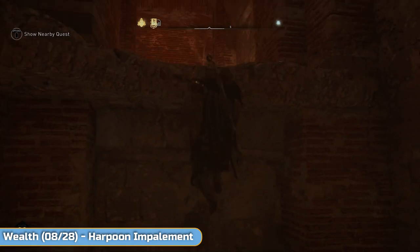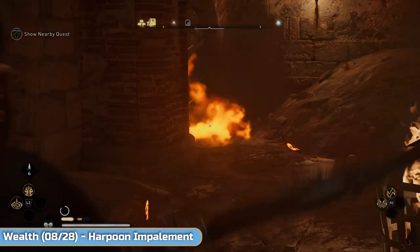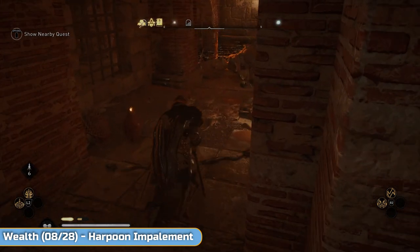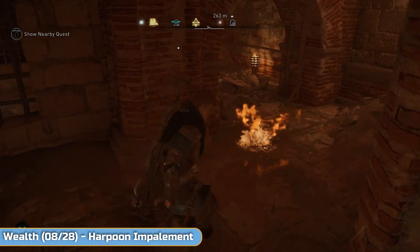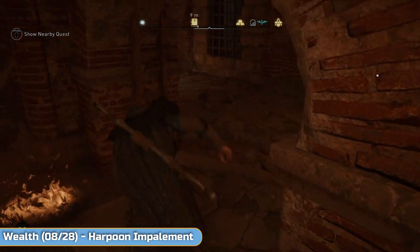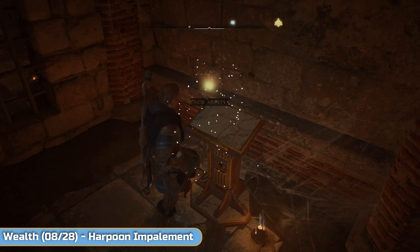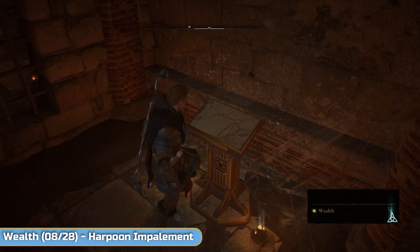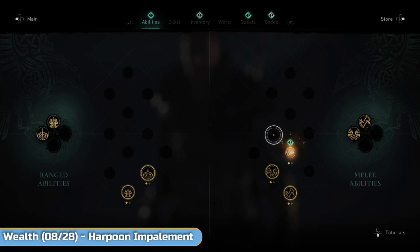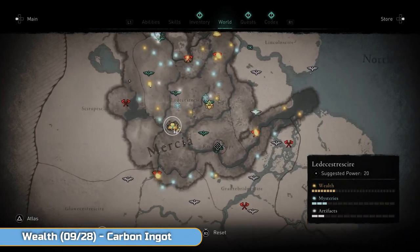When you climb up just stop, because there is an explosive pot you need to hit and you don't want to hurt yourself. Watch out for the fire because it will set you on fire — maybe wait a second. Go round and we've got another Book of Knowledge — another ability here: Harpoon Impalement. Not particularly great — it's kind of like Scorpion's 'get over here' but not. I think you can swing them round which is more of an effect. I just prefer the axe throw to be honest.